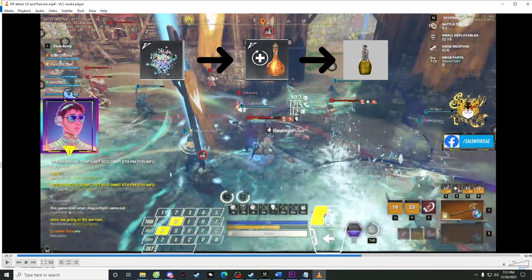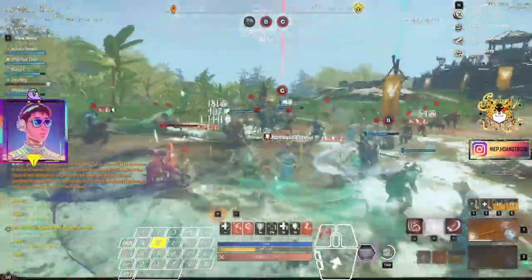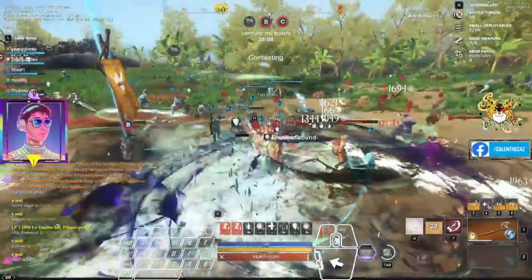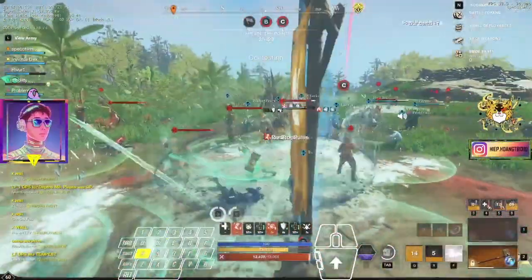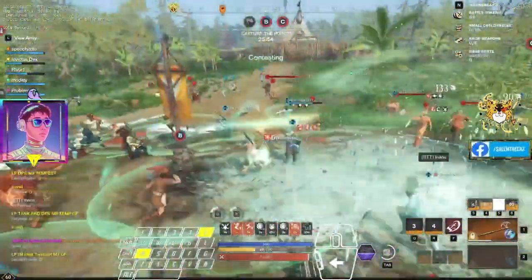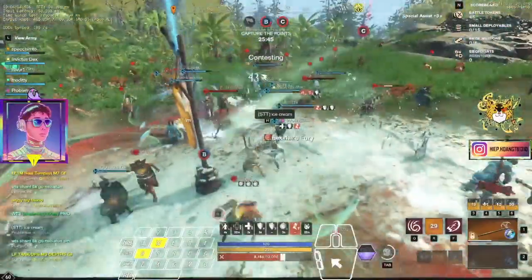Tip number four: stamina management. One of the biggest skill gaps between good and bad players is stamina management under extreme pressure. How well you manage your stamina is the deciding factor in keeping you alive in a clump fight. The key is to learn the rhythm of dodging — do two to three light attacks and dodge, then two to three light attacks and dodge again. Eating a couple of light attacks won't kill you; save your stamina to dodge deadly abilities like shockwaves, grabs, or maelstroms so you don't stam out.